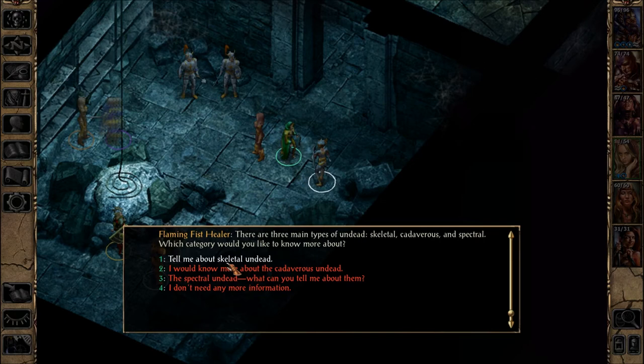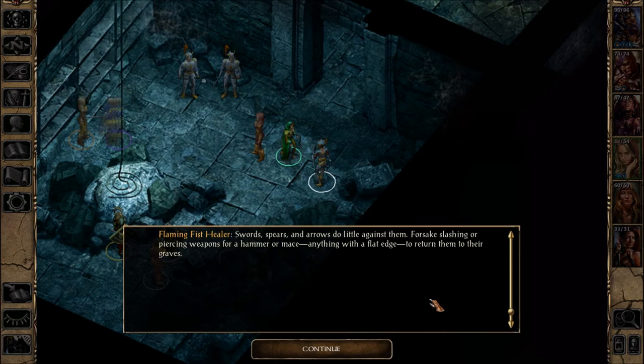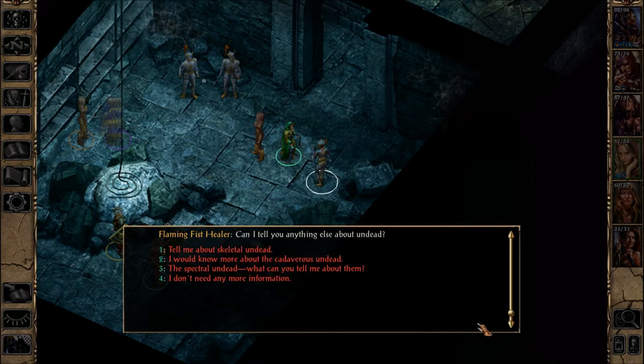I'll go over it again for anyone just tuning in. Skeletal undead are the most common — swords, spears, and arrows do little against them, though Minsk has a good sword versus undead. You should forsake slashing or piercing weapons for a hammer or mace — anything with a flat edge to return them to their graves.